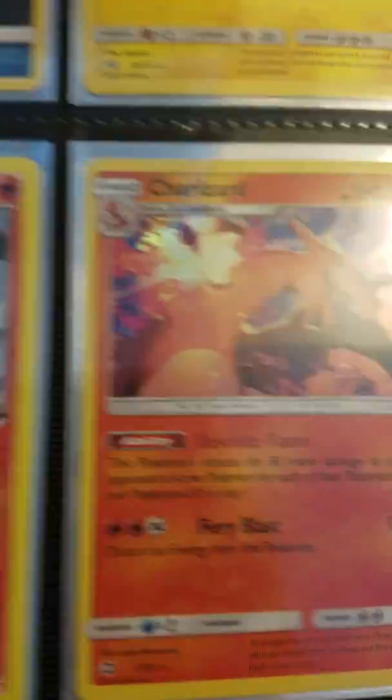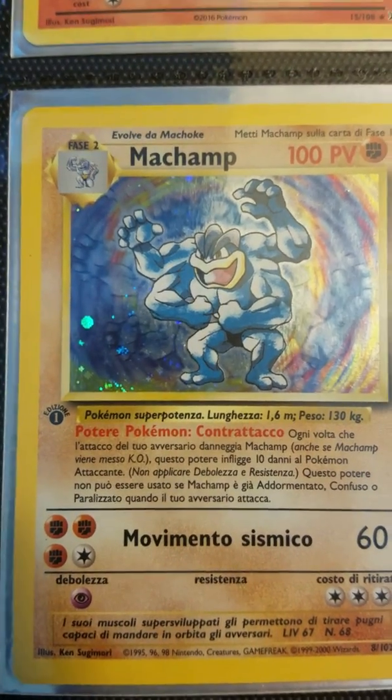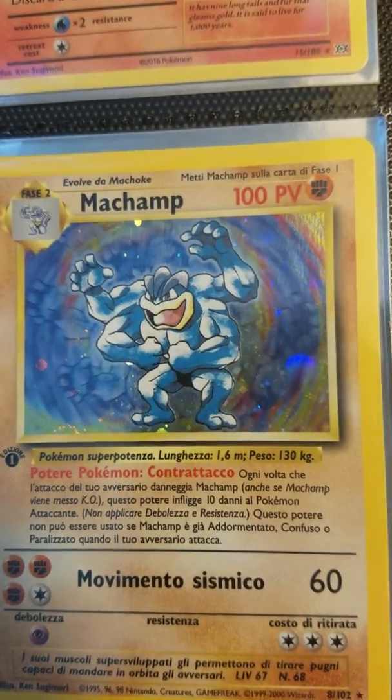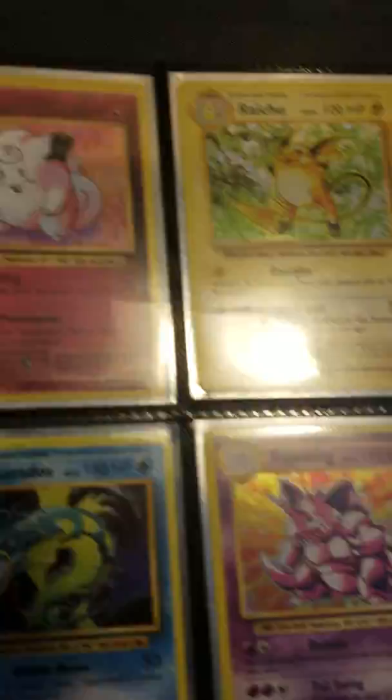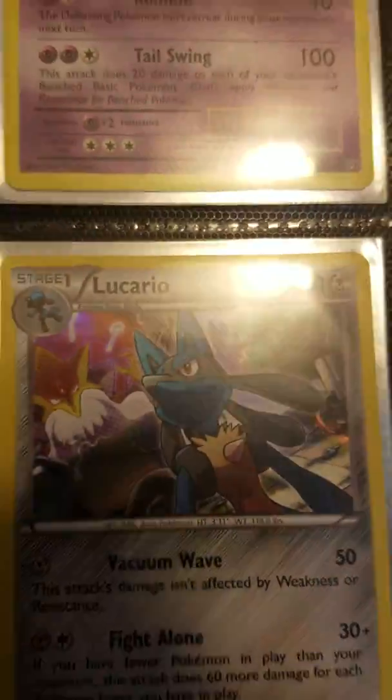You got your Charizard and your Charizard and your Shining Legends stuff. Some X and Y stuff. We got this guy, an Italian first edition original Machamp. Came as a promo card in a mystery power box. Don't know what makes it a promo, but I like it. X and Y set, X and Y set. We got your boy Gyarados down there. Some Lucario.